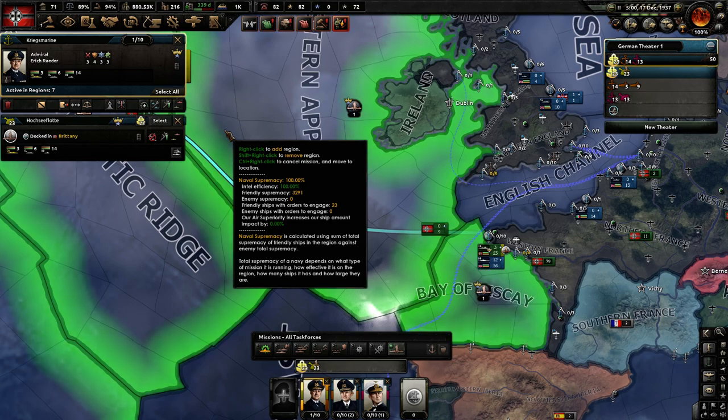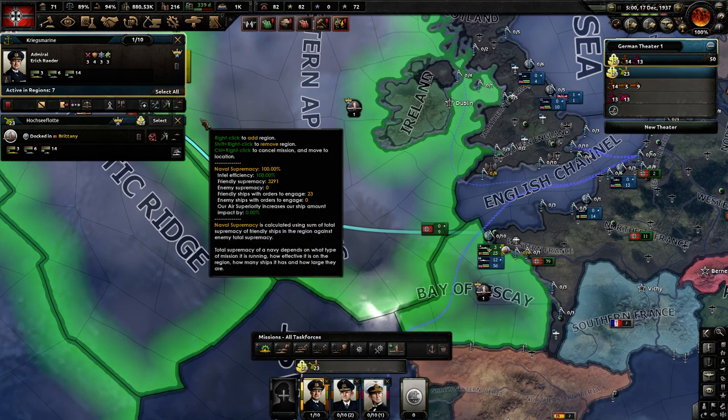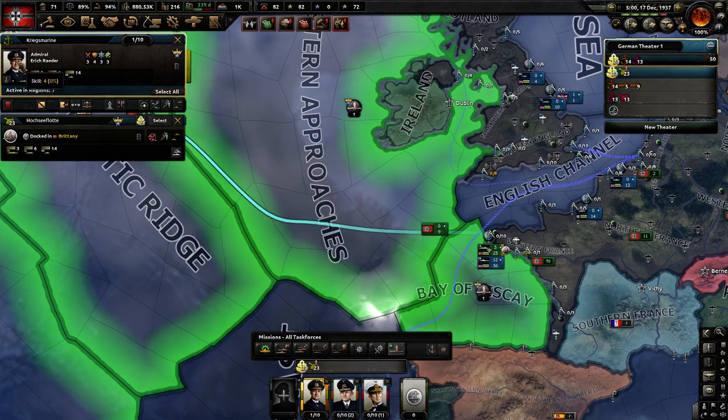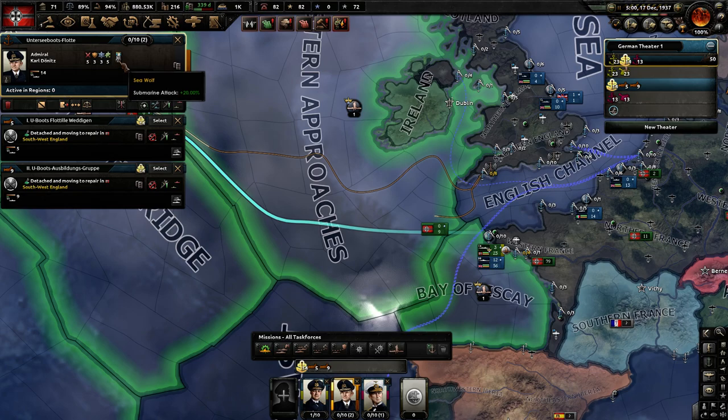The other way I organize task forces is with different admirals. I give the faster, newer task force the best admiral and the slower one the second-best admiral. Of course, the submarine task force gets the Sea Wolf, if there is a Sea Wolf in your nation's admiralty.